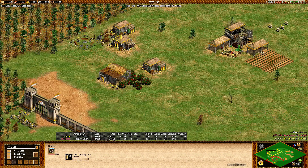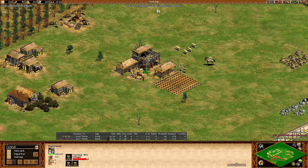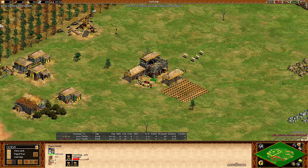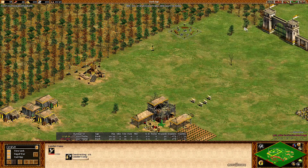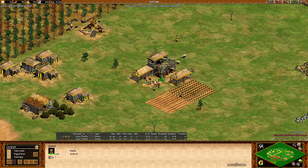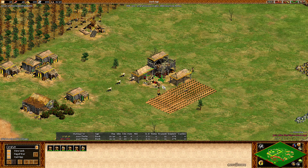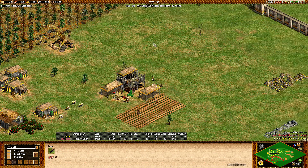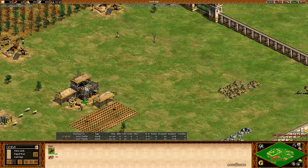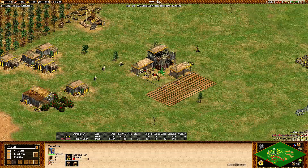It's 8 villagers now, going for another house, kind of walling this area. Getting the first deer in, going for a lot more food first. Let's see how many villagers he sends to gold and stone. A second lumber camp is coming up. Villagers are being sent back — a little idle time at this point. He's also sending the sheep just in case. 6 villagers remaining, 2 on deer, 6 on boar, 3 on the lumber camp already, then the second. Pretty much the standard build order.